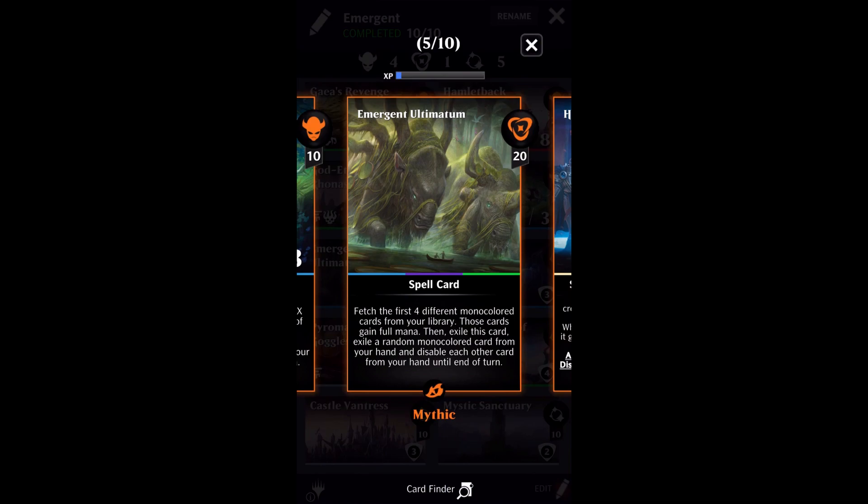Emergent Ultimatum costs 20 mana and you're going to fetch the first four different mono-colored cards from your library. Those cards are going to gain full mana. Then exile this card and exile a random mono-colored card from your hand, and disable each other card from your hand until end of turn. The disabling makes it so you cannot cast multiple Emergent Ultimatums in a turn, which is a little bit of a bummer. But I mean, you're getting four cards for free — you lose one randomly, but that doesn't really wind up being that big of a deal.